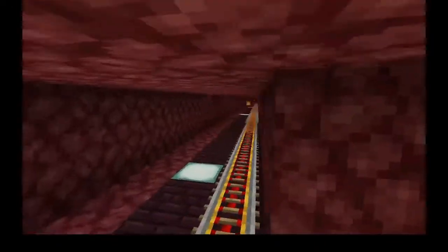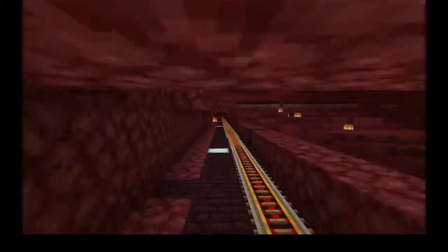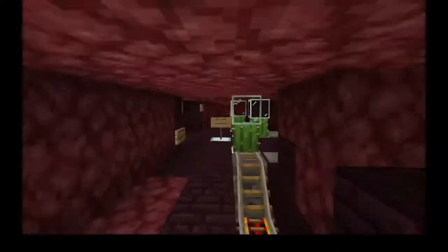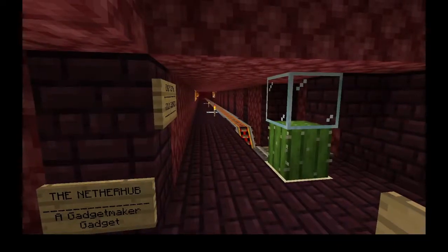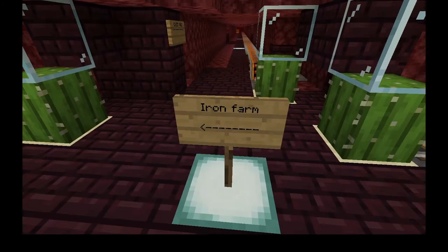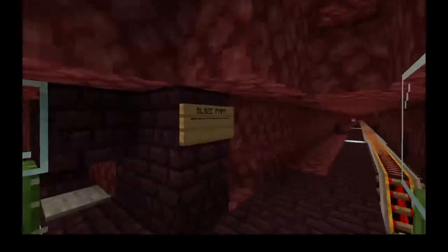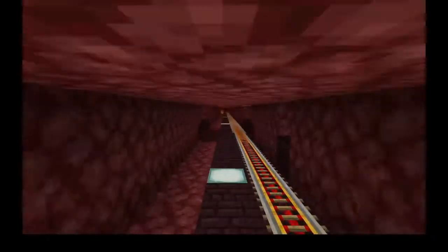After this bend I'm going to keep going straight and arrive at an intersection. After a few hundred blocks or so, we arrive at the main intersection for this hub. To the left is going to be the spider farm and iron farm. To the right there's nothing really over there — I don't know what Gadget was thinking. And then the public blaze farm is straight ahead, which is where we're going to head to next.